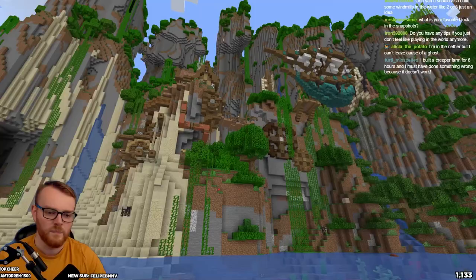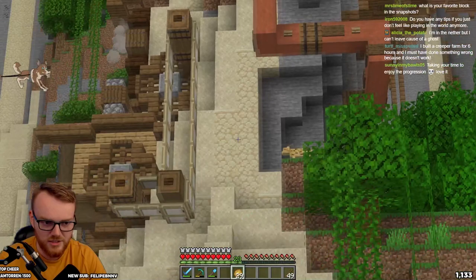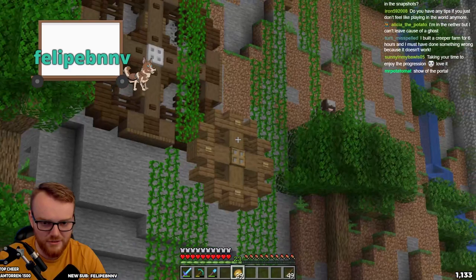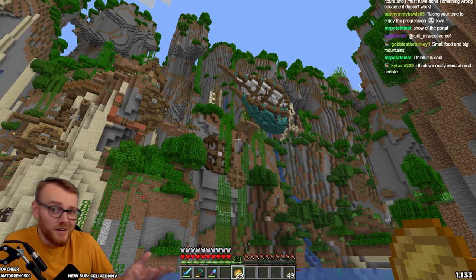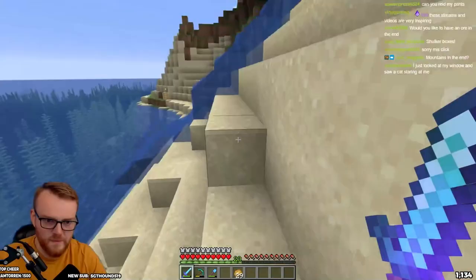We're going for a steampunk style, so there are gears and things all over the place - just random stuff sticking out of the sides of walls, things turning, different weird things going. It's going to look very technical, because I can't do any redstone in Minecraft. If I can make it look like there are technical things going on, people might think I'm smart - that's the plan.